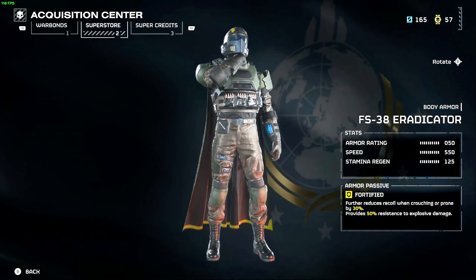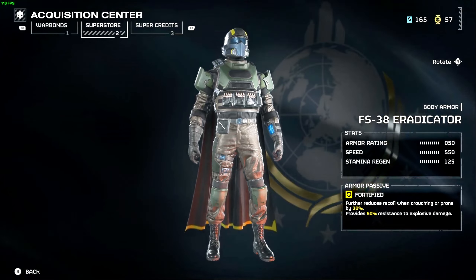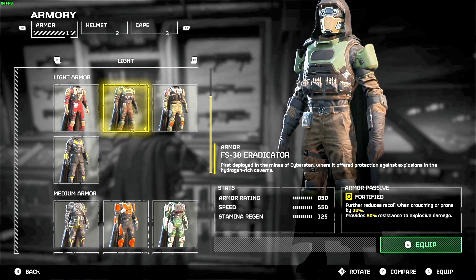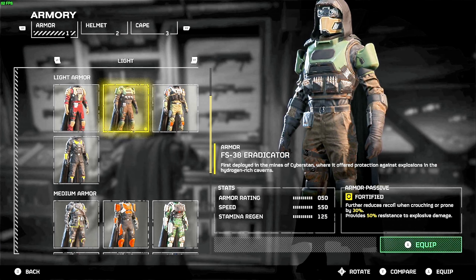Bonus tip: make sure you pay attention to light armor. Light armor is extremely important in this game because you get a nice stamina buff. Look out for some light armor to help your play in Helldivers.